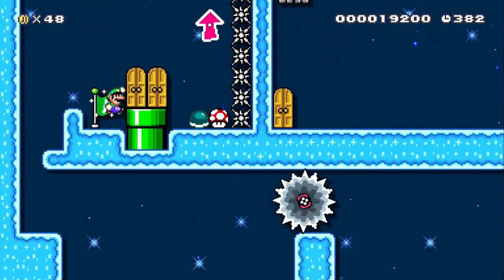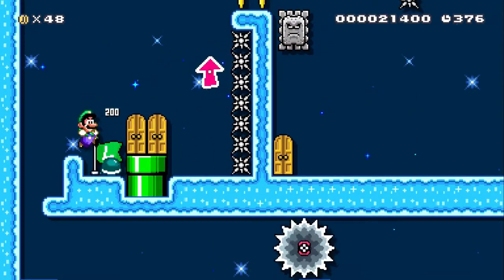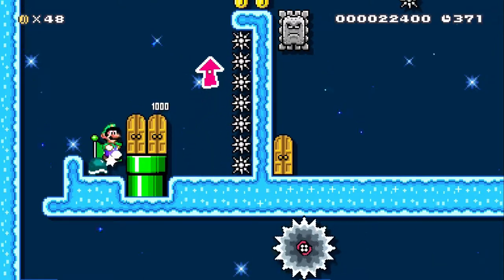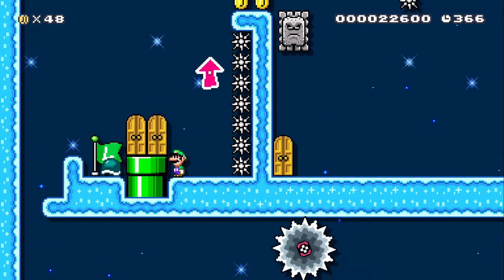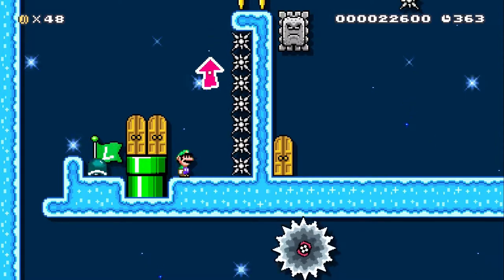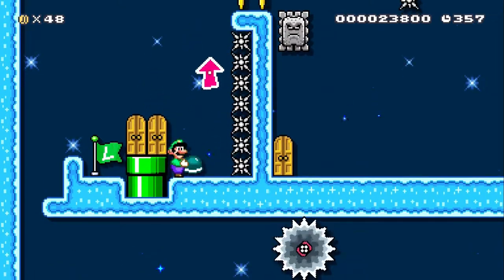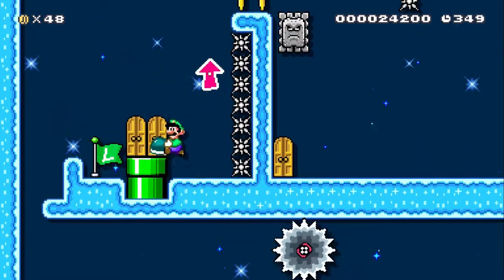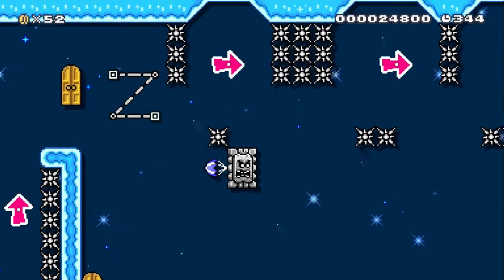Here we go, we have our first checkpoint and another shell jump — a bit of a harder one, no indicator, and it's on spikes too, but not too bad. The reason I put those spikes there is in case you put the shell helmet on, you can just hit yourself with the spikes to take it off and reset. I tried to design this level so that if you mess up a trick you don't instantly die — you have multiple tries. It's still a hard kaizo level, but it's not instant death if you mess something up.